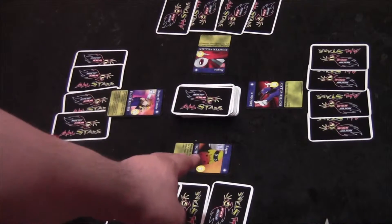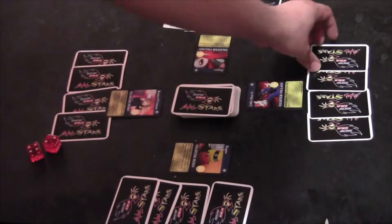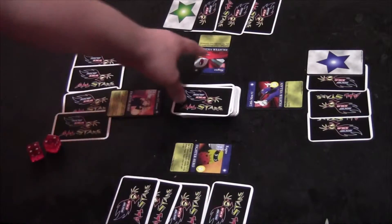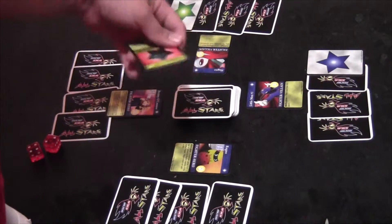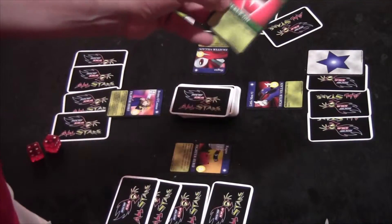Brainy is the winner this turn. Ragno blocks, so he's not taking any damage. Slag No and Little Man Number One will take damage this turn. Slag No draws from the backup deck first — he drew a yellow card, so he gets to keep that card. Little Man Number One draws next.